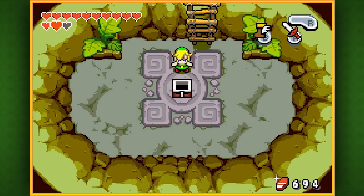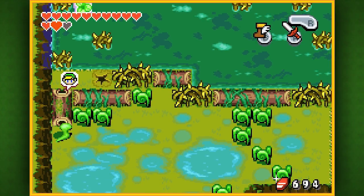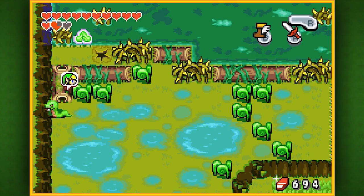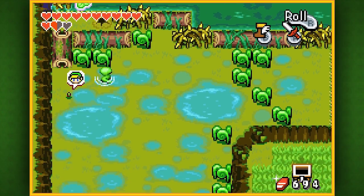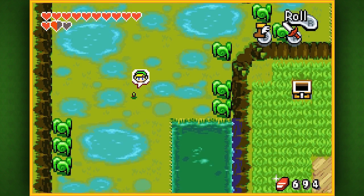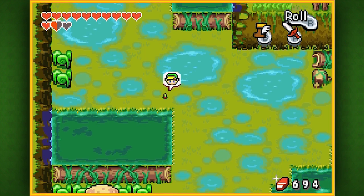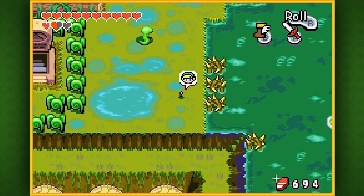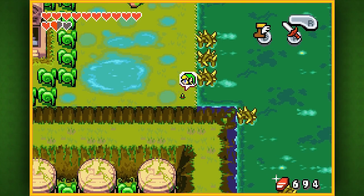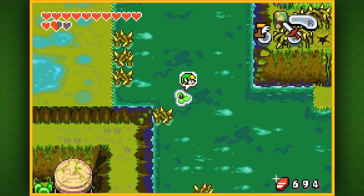Inside chest number two is a red kinstone piece, as I predicted. The hitboxes when you're Minish Link are just so jacked up. Could you imagine if that guy just did not decide to move? We would have been stuck there forever waiting for him. We just missed the last lily pad, but thank goodness this one comes back pretty quickly.